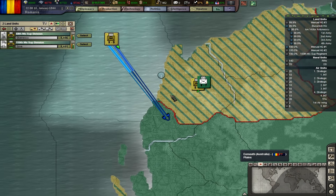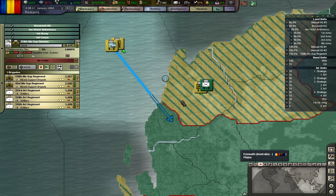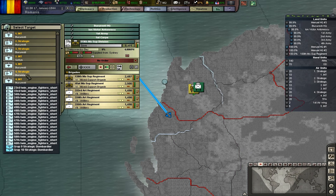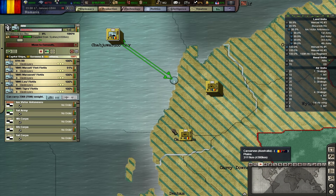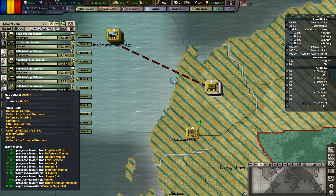Might have a chance — let's see. Because these units are much stronger than their opposition — much, much stronger. Even with the minus 99% amphibious penalty.